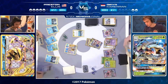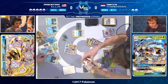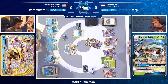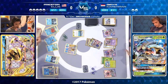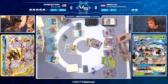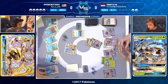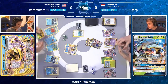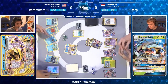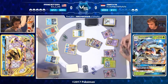Owen only needs two more KOs to win game one. Preston has a Greninja Break — the four-stage evolution of Froakie, Frogadier, Greninja, Greninja Break — and you really want them stacked on your bench. If that Greninja Break gets KO'd next turn, Preston has a maximum of one Greninja, whereas if he gets a Greninja this turn, he can have a Greninja Break next turn. Great news: he got a Field Blower to remove the Floatstone on the Garbodor, and it looks like he's drawn into the second Enhanced Hammer.